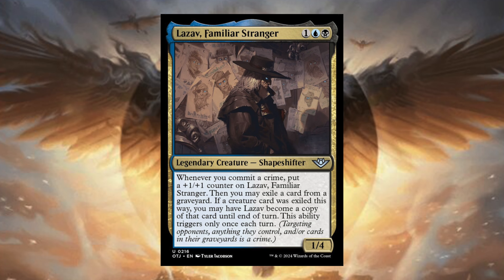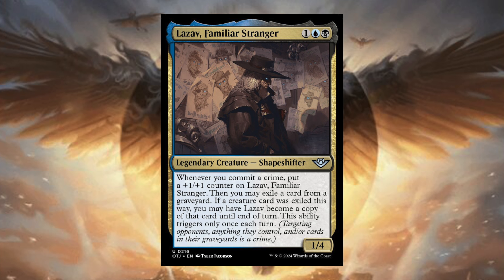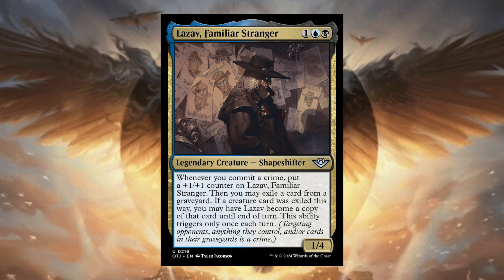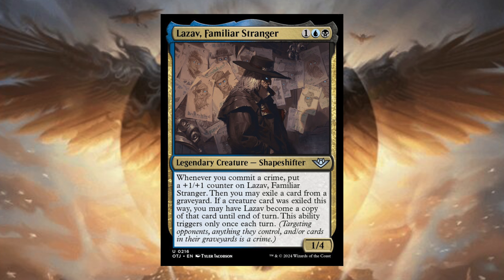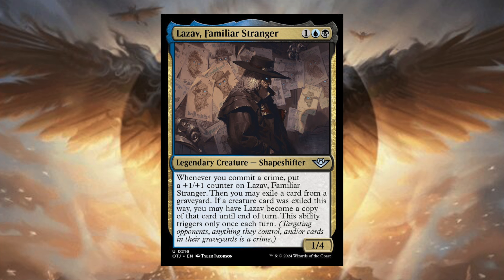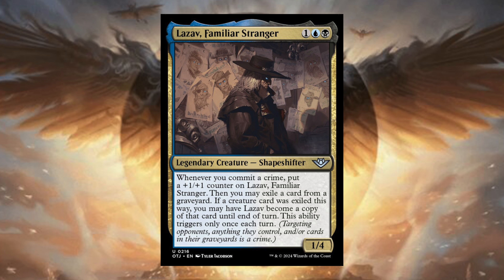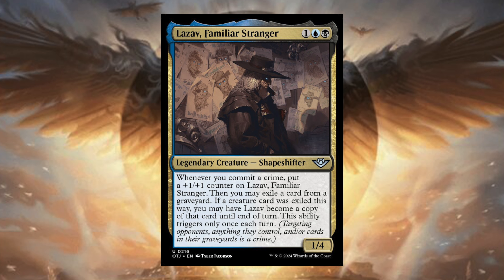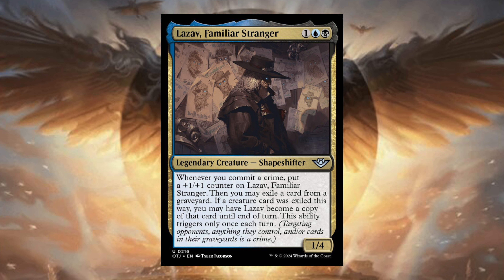Lazav, Familiar Stranger — one blue black, Legendary Creature Shapeshifter. Whenever you commit a crime, put a plus one plus one counter on Lazav, Familiar Stranger, then you may exile a card from a graveyard. If a creature card was exiled this way, you may have Lazav become a copy of that card until end of turn; this ability triggers only once each turn. It's a cool form of Lazav — probably some combo potential with specific graveyard targets. It's also notable that we just had a version of Lazav printed in the last main set, and now we get another.